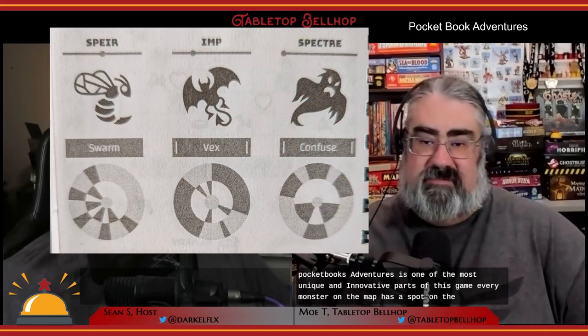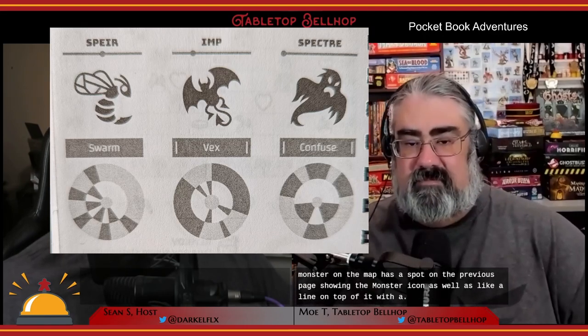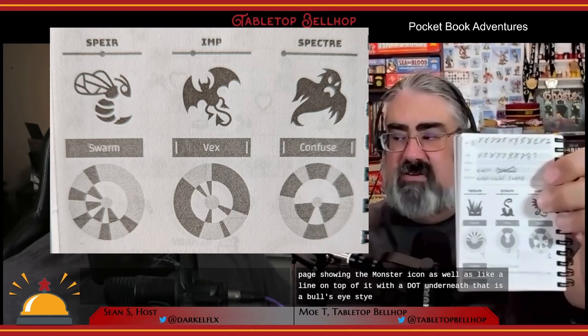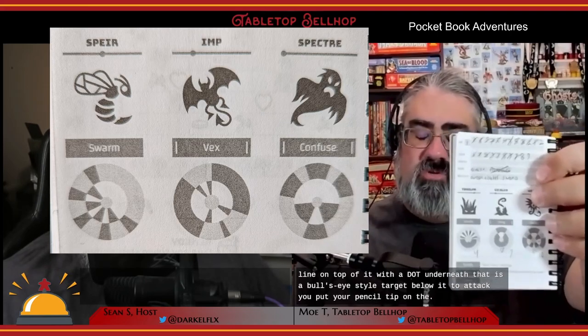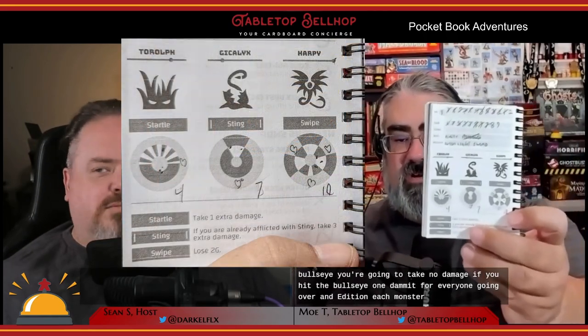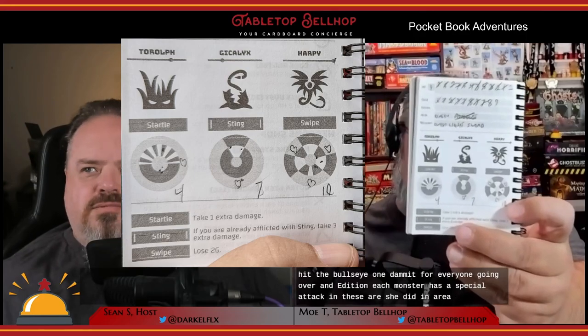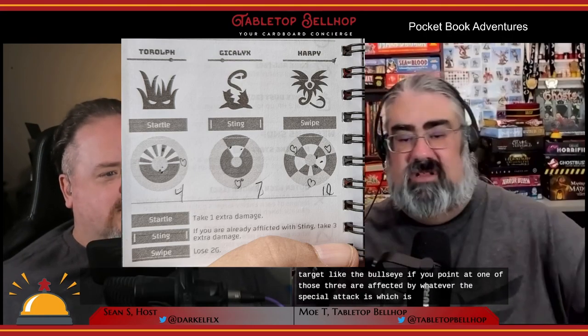Combat in Pocketbook Adventures is one of the most unique and innovative parts of this game. Every monster on the map has a spot on the previous page showing the monster icon, a line on top with a dot, and a bullseye-style target below it. To attack, you put your pencil tip on the dot, close your eyes, lift up the pencil, and put it down onto the bullseye. You take no damage if you hit the bullseye, and one damage for every ring going outward. Each monster also has special attacks shown as shaded areas of the target — if you point there, you're affected by whatever that special attack is.